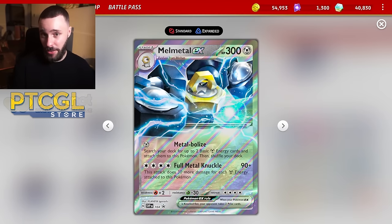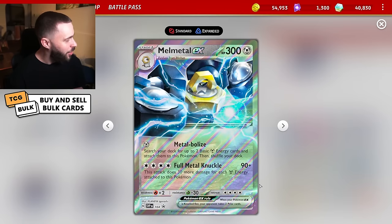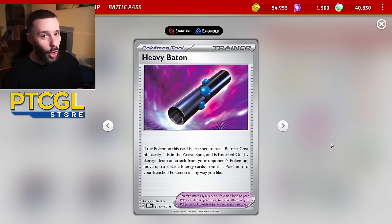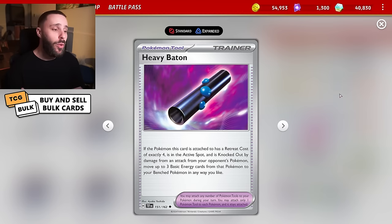300 HP being the first, which is bigger than Dialga and can avoid one-hit KOs from things like Tina. But more importantly, down here is the four retreat cost, meaning you can use the Heavy Baton. So of course, we're going to be using the Metal Maker ability to accelerate to it, build it up, try and do big damage, and have the baton allow us to recycle a lot of the energy that we lose once a KO has happened.